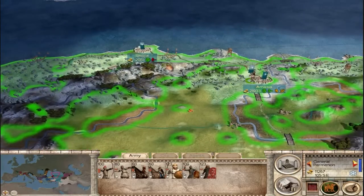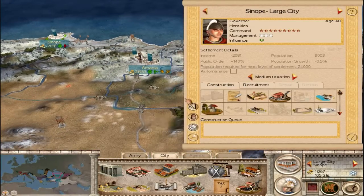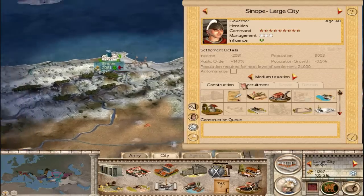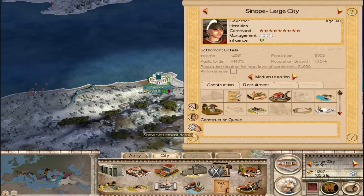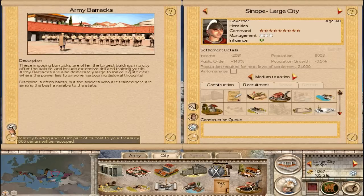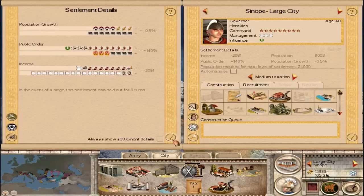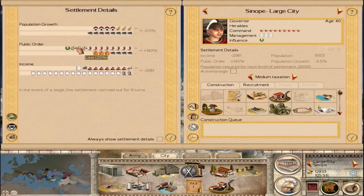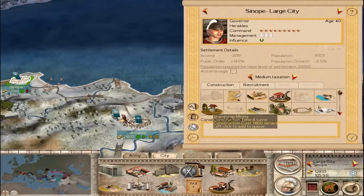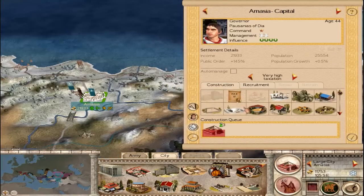I want to get some kind of battle in this video — I hate to leave you guys without at least some kind of battle. I do have money to actually build something this turn, so let's go to Sinope. Let's go ahead and kill these barracks — that'll give me some more money and I don't need them right now anyways. This tax building is actually not terrible. My public order could be better, but it's not all that bad, so I'll just leave it. Let's give it a small shrine to Ares so I can start building other temples there.